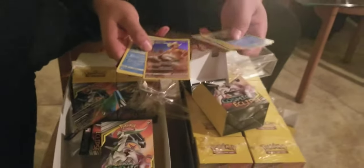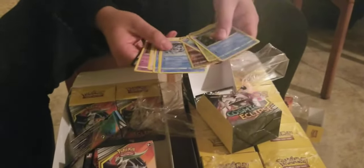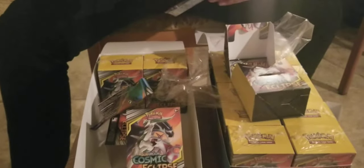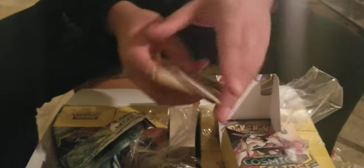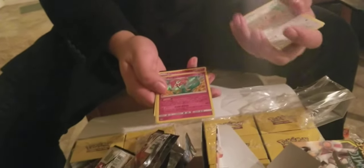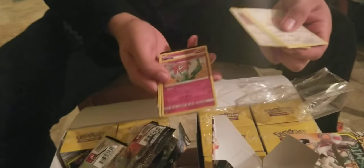We have a few of those in our collection already. If you guys want any, let us know in the comments. Next pack — no GX, unfortunately. Then Lily pad, and a Floatstone — I think that's the one they use in the doll stall deck. That's a stalling deck. Some of the kids at our local store are looking for this — so that's easily tradable.